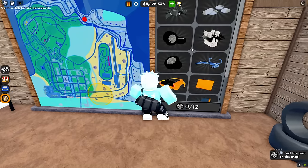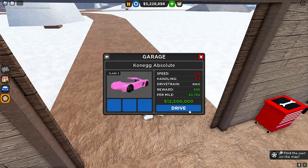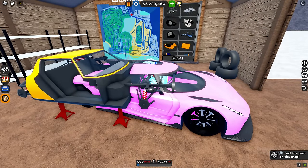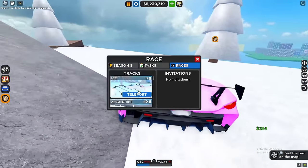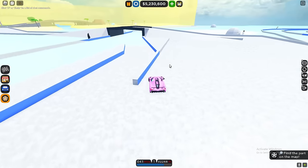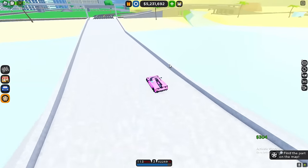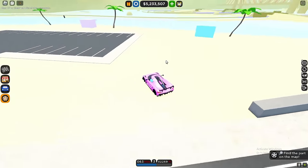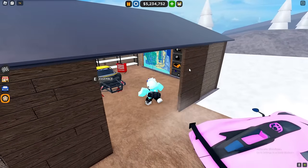The first location should be relatively easy. The first part is actually going to be right by the Santa bridge, so let's teleport there. You guys can copy what I'm doing — just teleport to these areas. I can already see the first part literally inside here, right around this corner. There we go — interior — and now we can put that in.